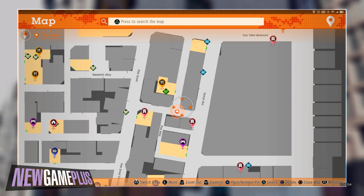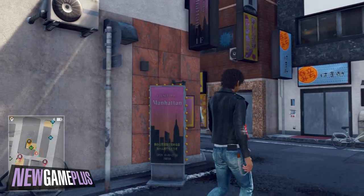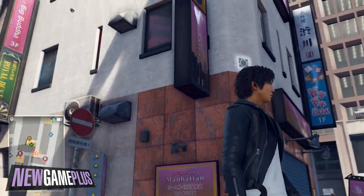For the ninth code, head towards the front of Kyushu Number One Star and head around the corner. You'll see it as soon as you encounter all of the Manhattan lounge bar signs.